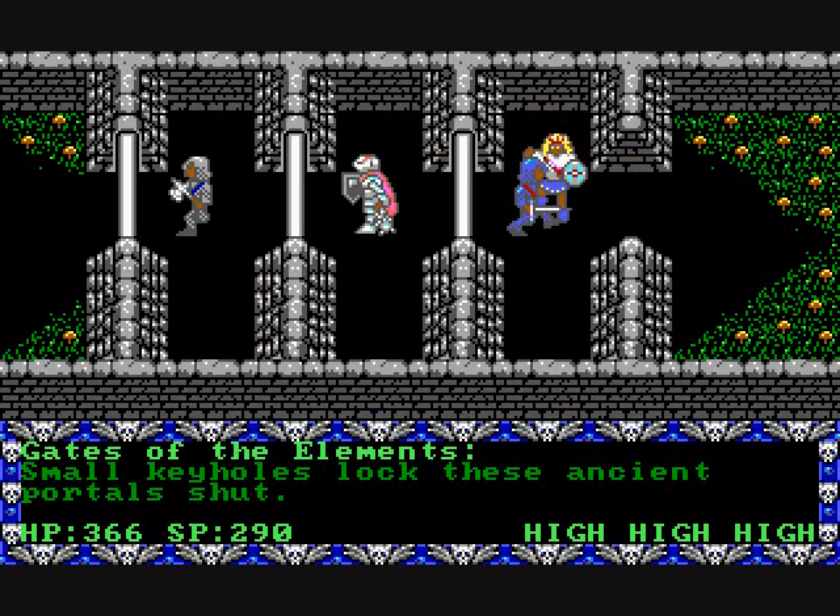Here we open the door. You can position yourself against these guys — even though they have high hit points, which means they have more than a thousand — so that they can't hit you. You just keep whacking away on them, and eventually you see the hit points drop below high, and then once it reaches zero, of course, they're dead.